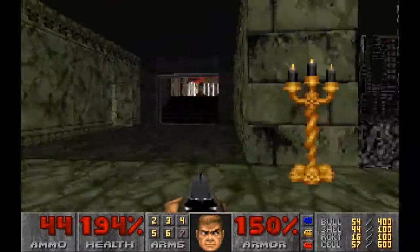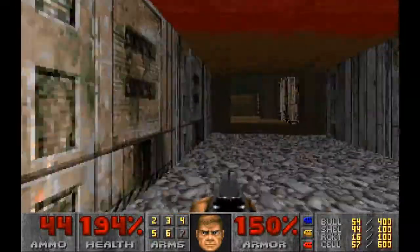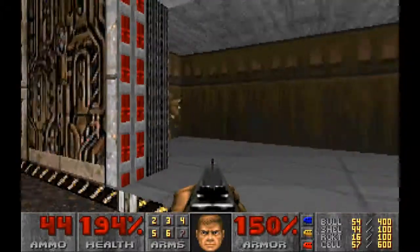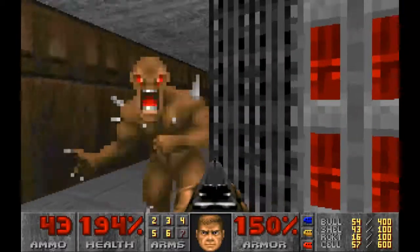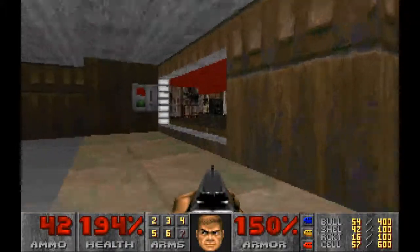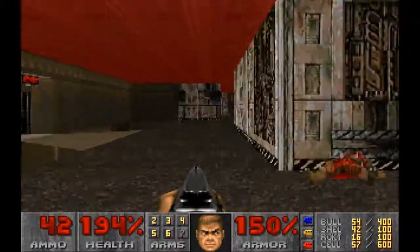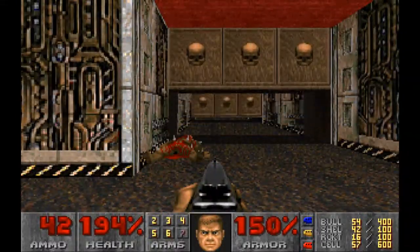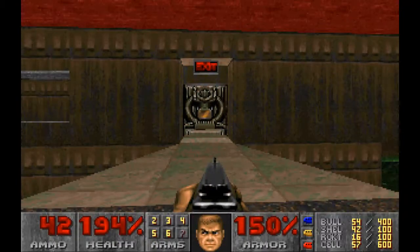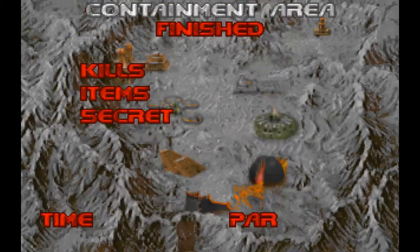Now that we have all of the keys, I'm going to head down to the south, back to the exit. Open the red door, take out the imps, and this is where we have the switch. This opens — or rather lifts up — the bridge to the exit, and that is the end of the level. So if I counted correctly and remembered all of the secret spots, hopefully I've found all 12 of the secrets. Otherwise, that's it for now — thanks for watching. This has been the second mission for Ultimate Doom, second episode. I'll see you all again soon.